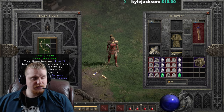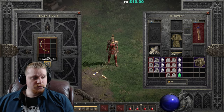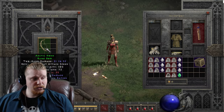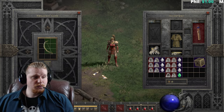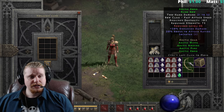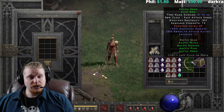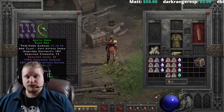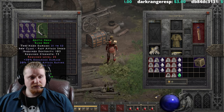After upgrading it becomes 103 dex, 73 strength, level 25. Over on the other character the level requirement went up from 25 to 30 when we put it on - so the green bonuses are increasing the level, just like on the previous sets.